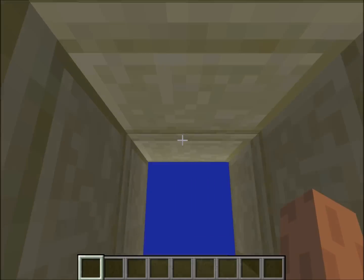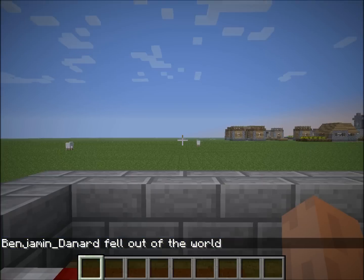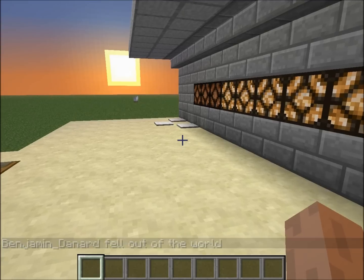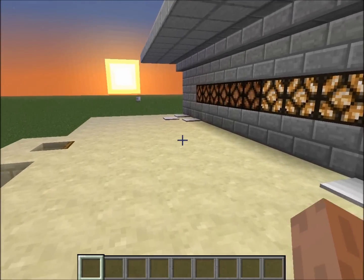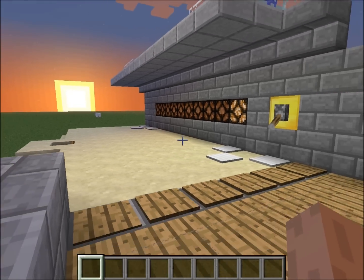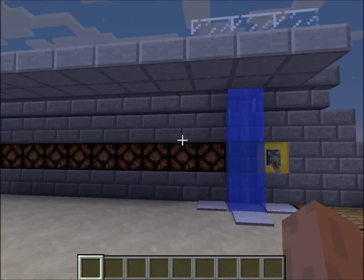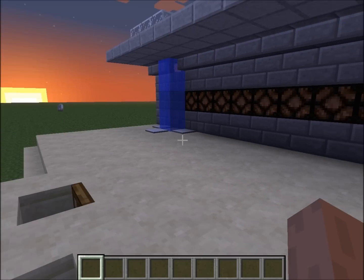So if I go and kill myself here and respawn, over here you'll see that the score decrements by one. Every time you step on these pressure plates it goes down by one. And then when it reaches zero, it triggers whatever you want. I was going to put a wall of wool back here but I decided to use water instead.